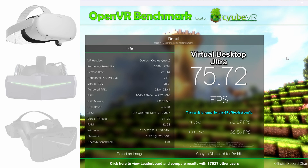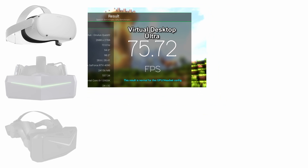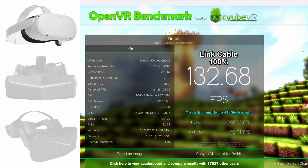First up is the Quest 2 on Virtual Desktop running at ultra streaming settings. The point is, if you play the Quest 2 on those settings, any other headset that comes up with results around that number means you'll be able to run it fine. I'll go through it as we go along. For link cable, that's at 100% super sampling, which is quite low — I'm sure most people super sample, but I'm putting it there in case that's how you run it.